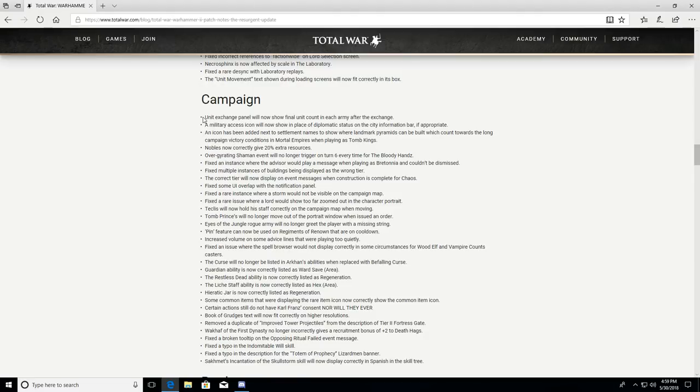Nobles now correctly give 20 extra resources. The Gyrating Shaman event will no longer trigger on turn six every time for the Bloody Hands. Fixed an instance where the advisor would play a message when playing as Bretonnia that couldn't be dismissed — I've seen that as Dwarfs too. Fixed multiple instances of buildings being displayed as the wrong tier. Fixed some UI overlap with the notification panel. Fixed a rare instance where a storm would not be visible on the campaign map.